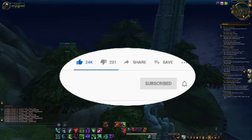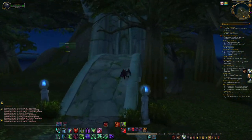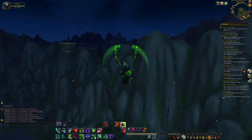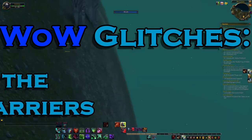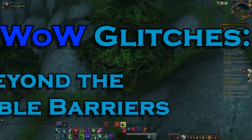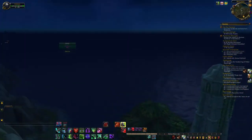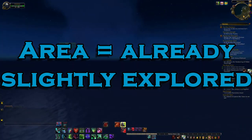Last time I made a video on how to get into the glitched area of Stratholme via demon hunter ridiculousness. If you didn't see that video, I'd recommend checking it out first. Anyway, welcome to wild glitches and hidden areas in World of Warcraft — beyond the invisible barriers and past Stratholme. We left off just past this hidden cove.